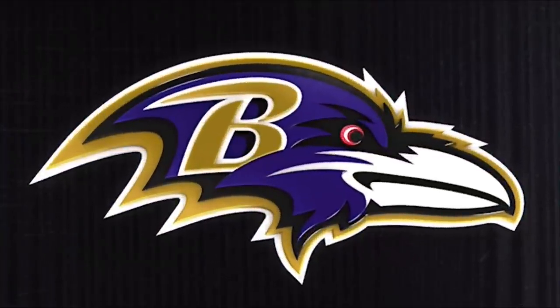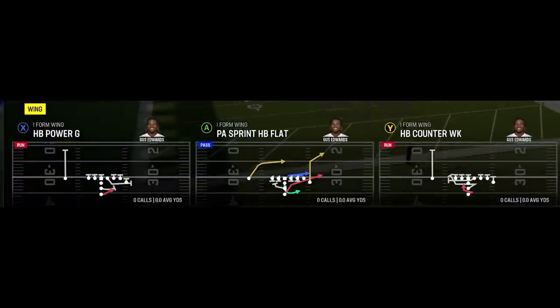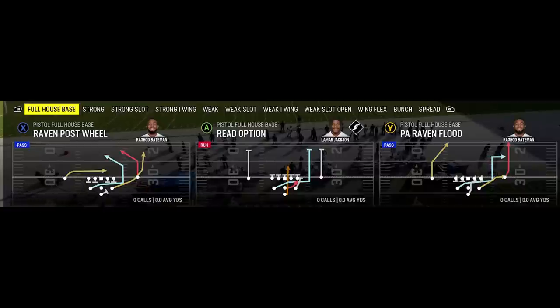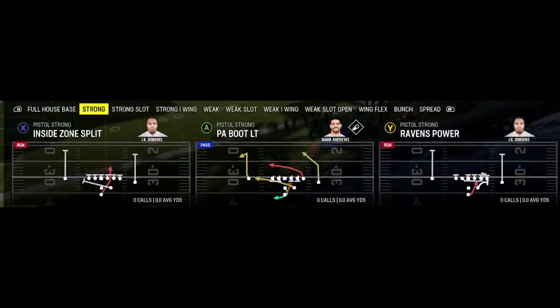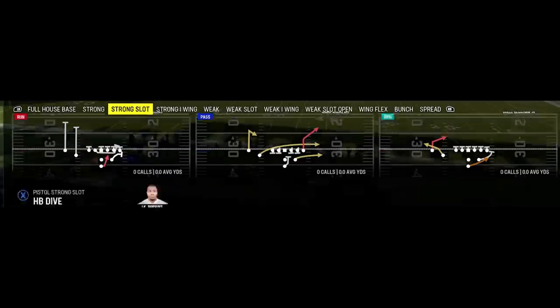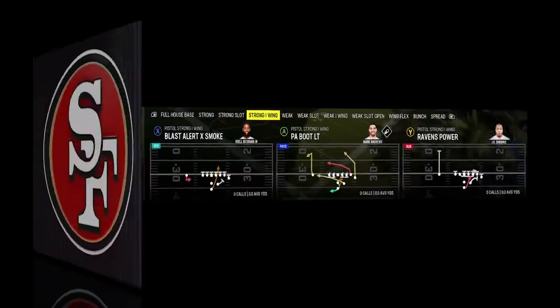My choice for the best running playbook shouldn't surprise anybody — it's the Baltimore Ravens. Every single year I put out a Baltimore Ravens playbook and this year is no different. It's going to be one of my first ebooks because it is to me the most unique rushing attack in the entire game. They have a lot more pistol formations. The pistol is a lot like the shotgun in that your quarterback is far back so you don't get sacked much, but you have much better running options — which is why this playbook is on the list, as it has the most pistol formations in the entire game aside from the pistol playbook itself.